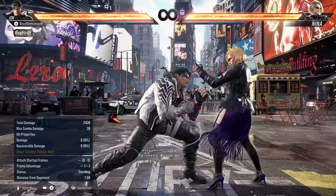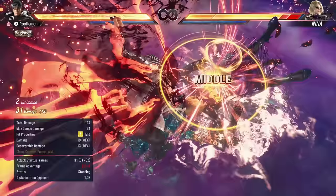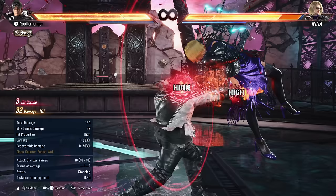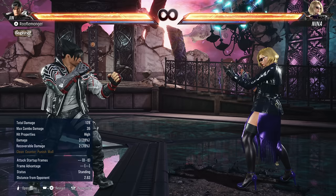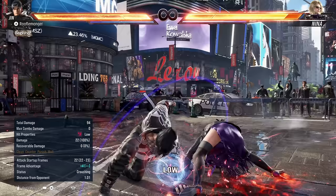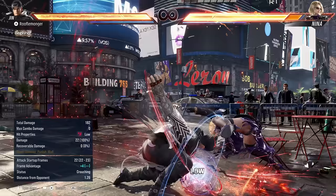Jin has the Mishima wave dash and the hellsweep. His hellsweep is unique because on stages that allow it, it causes a ground break, enabling combos. He also has good lows: Down-back 4 is a quick poke with plus frames on hit. Down 2 leaves him in full crouch, low-profiling highs, and it's a low with good damage and plus frames. On counter hit, it spins and launches the enemy into a combo — and it's only minus 14 on block, just below the magic minus 15 punish threshold.